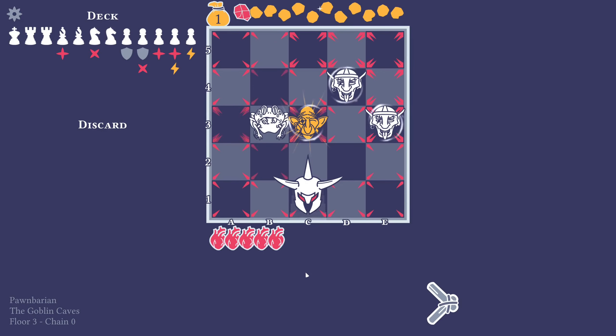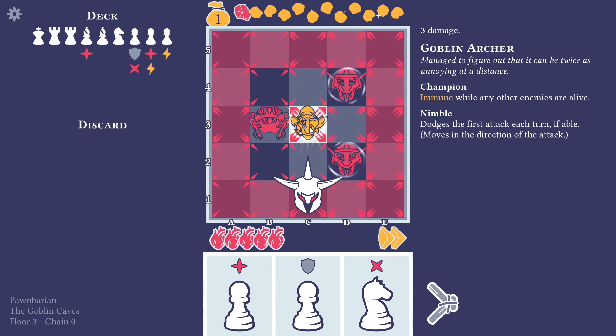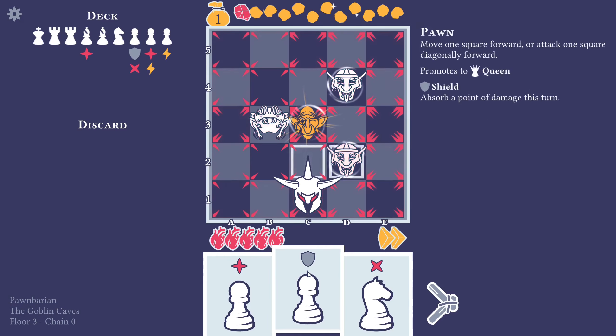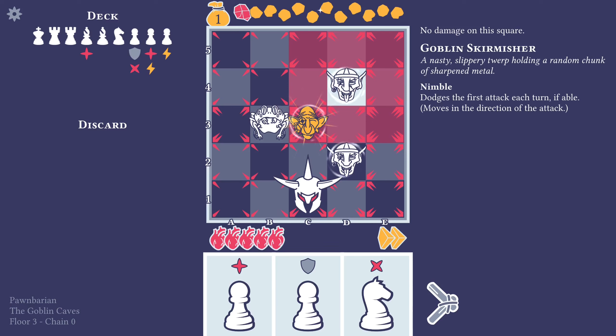What do we have? We have a Skirmisher — nimble. We have an Archer. Champion — immune while any other enemies are alive. Interesting. Then we have a Spider-Toad — Web Weaver, after death, the hero draws only two cards next turn. Oof. And a Skirmisher that is nimble.